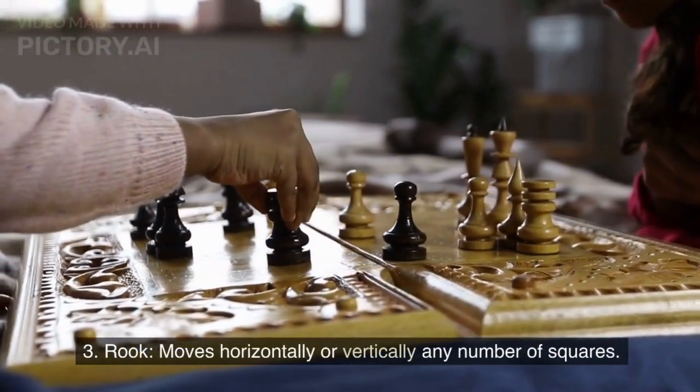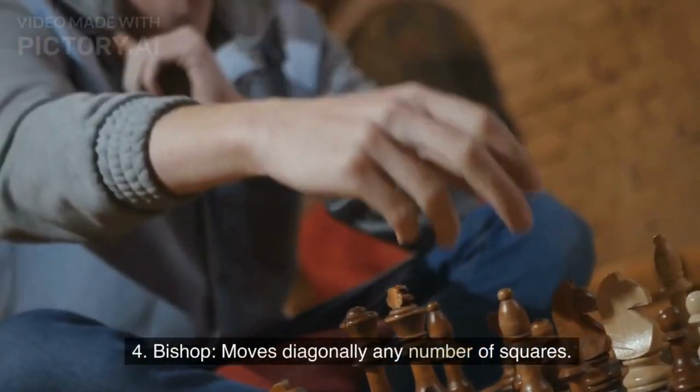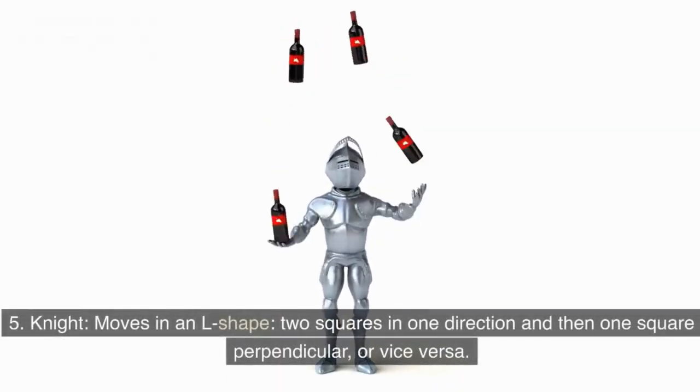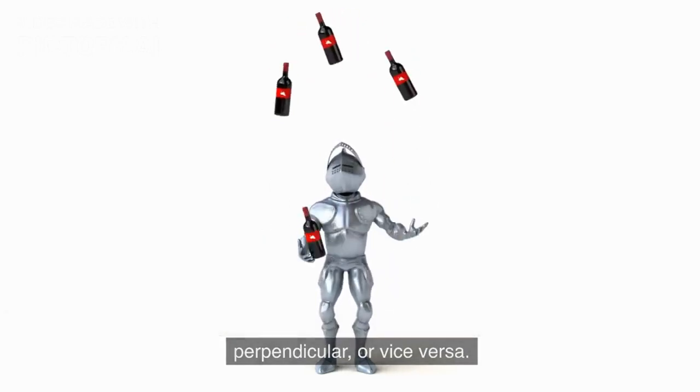The Rook moves horizontally or vertically, any number of squares. The Bishop moves diagonally, any number of squares. The Knight moves in an L-shape — two squares in one direction and then one square perpendicular, or vice versa.